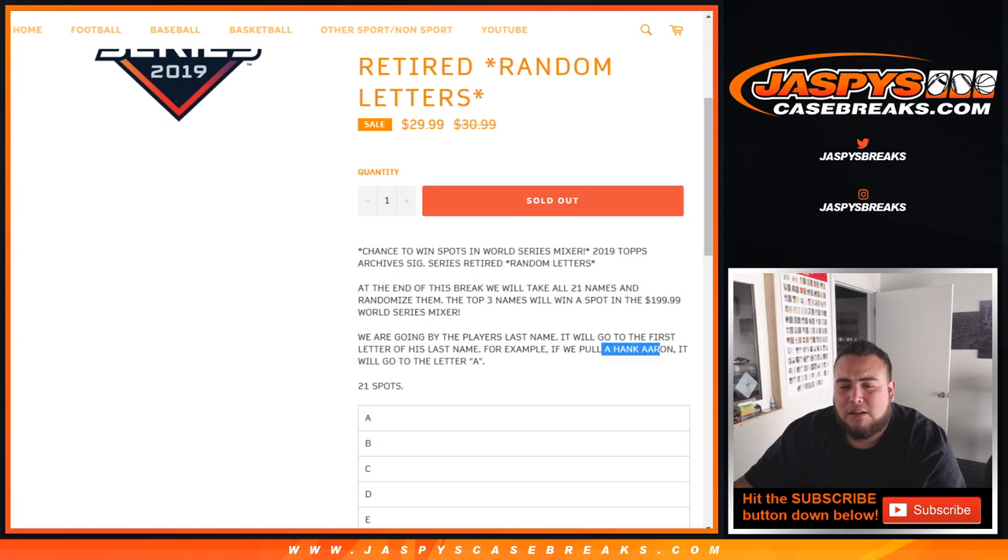So for example, if we pull Hank Aaron, it'll go to the A spot. And then at the end of the break, we will randomize the list of customer names — 21 names — and the top three will win a spot in the $200 World Series baseball mixer. So for only $30 you have a chance to win a $200 mixer spot — not too shabby at all.